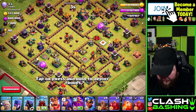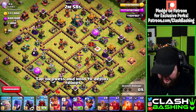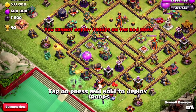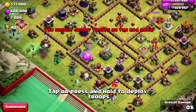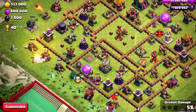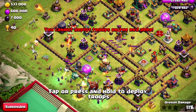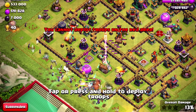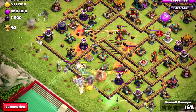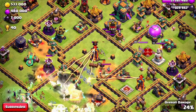I think we want to open up the back end of this base. We'll start with the golems and get some funneling going, then get the log launcher going in as well. We'll use quakes as needed. Let's get the king, queen, and warden all in here, flow in some skeleton spells to distract, then hit the warden ability and send in the rest of the witches.